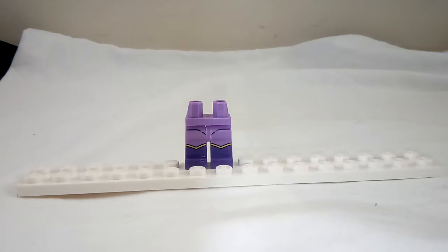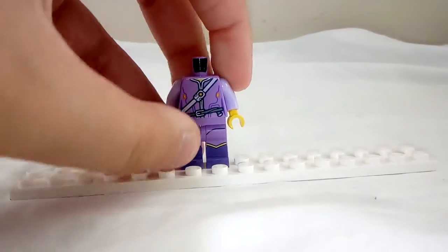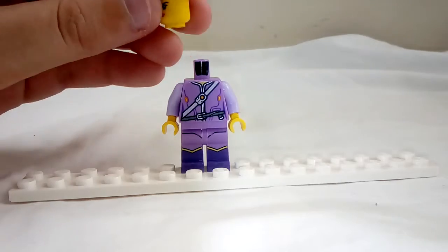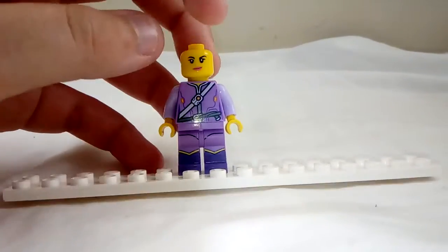Then you're going to need... her head's just stuck on — there we go, I finally managed to pull it off. Ava's torso, Wildstyle's head, and her headpiece.